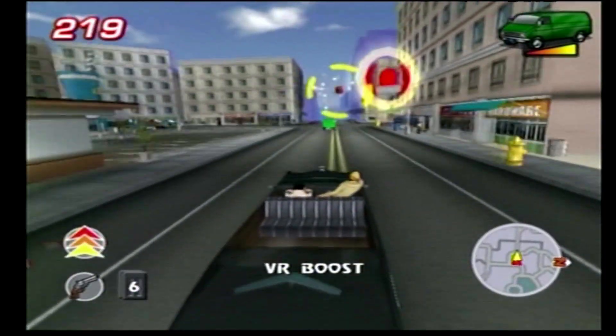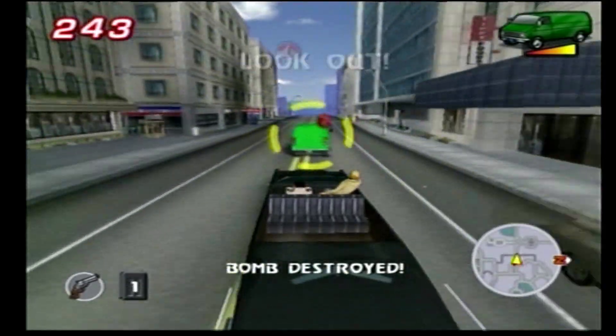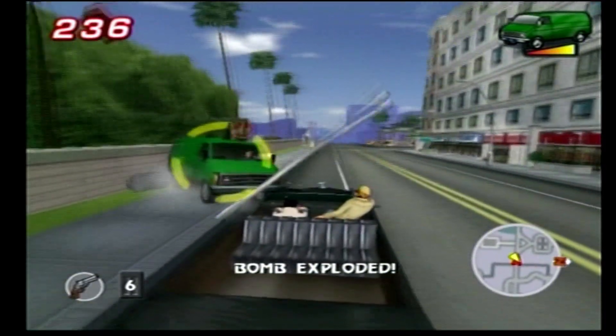Now this turbo power-up right here is really important, because you have to catch up with him on the street before he turns left on the alleyway. When you catch up to him, push him past the alley, and you'll want to stop him from going back down there.